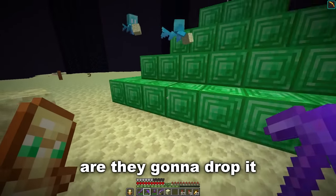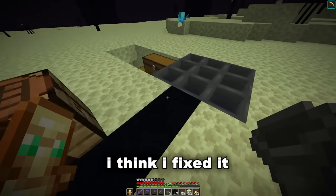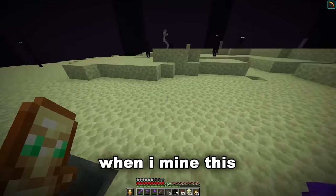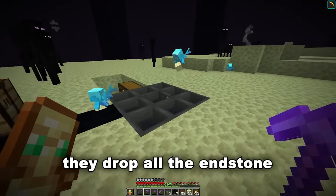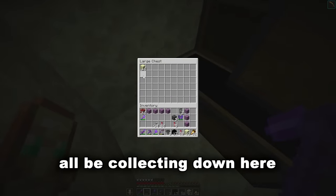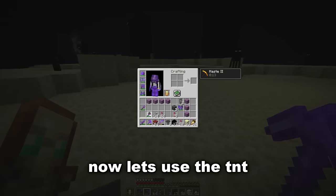Are they gonna drop it at the thing? Yes they are — but that is a problem, they're just dropping it on top. I think I've fixed it — I installed the note block underneath, and now when I mine this... they drop all the endstone into the actual hoppers and it should all be collecting down here. Perfect. Now let's use the TNT.